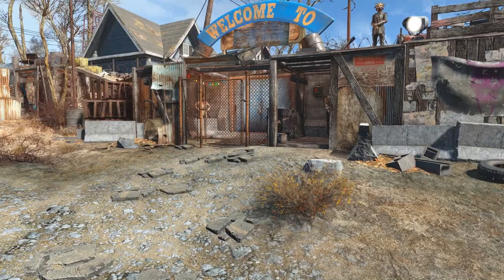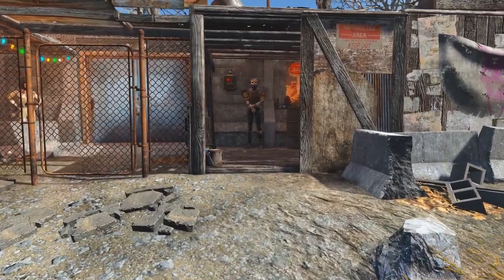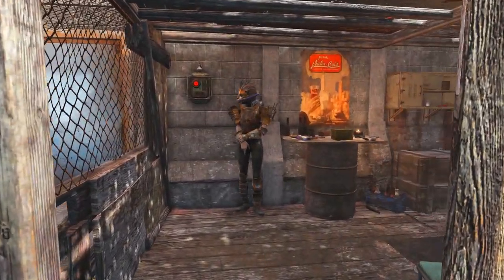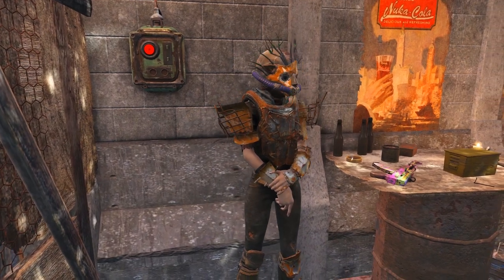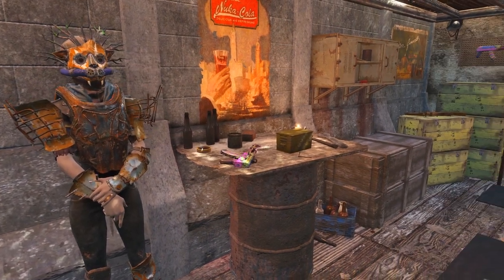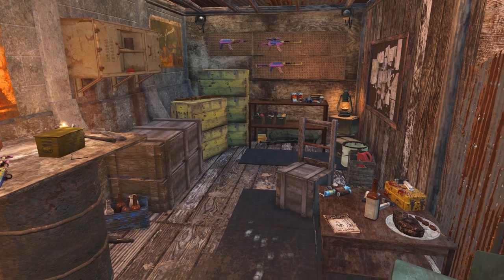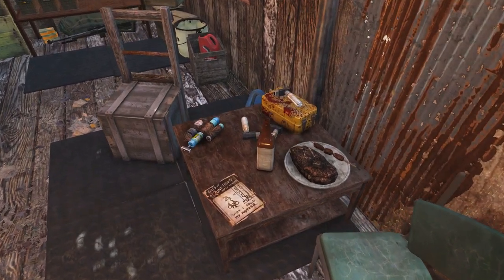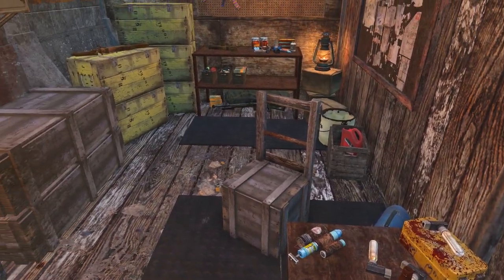Now let's take a look inside the guard house. You can see it's sectioned off — the entryway and then the guard house to the right of it. There's a nice little chain link window so you can see who's coming and going. There's a button on the wall that unlocks the door. Then of course we have our guard supplies — weapons on the wall as well as some crates with ammo. And of course a little seating area for when the guards aren't on duty. Some food laid out, looks like some chems and alcohol, even a little reading material there.